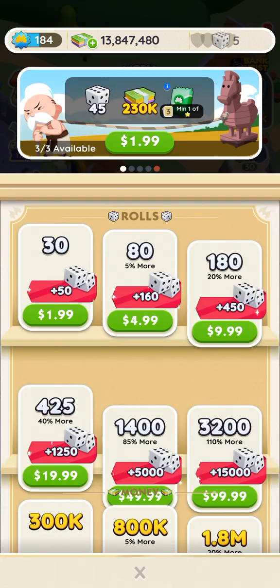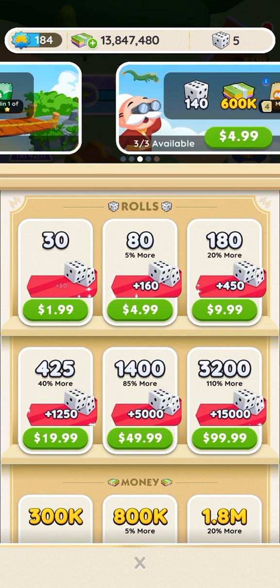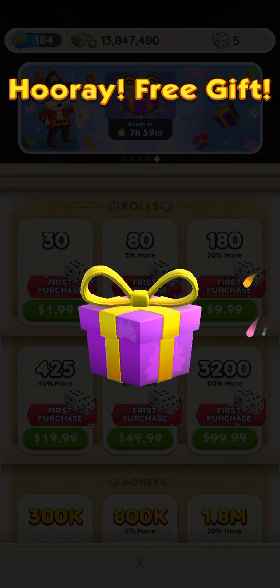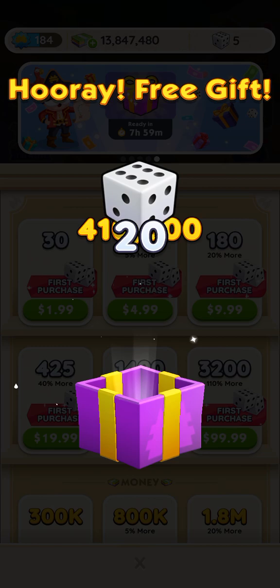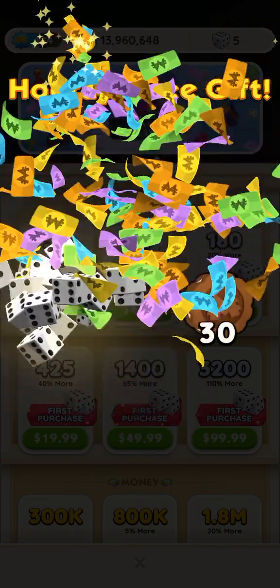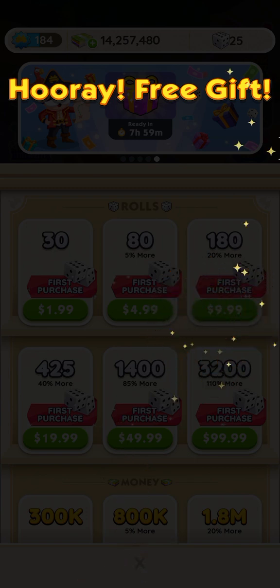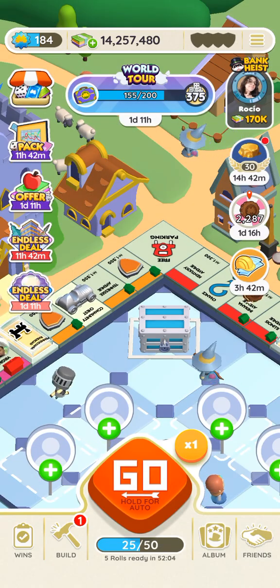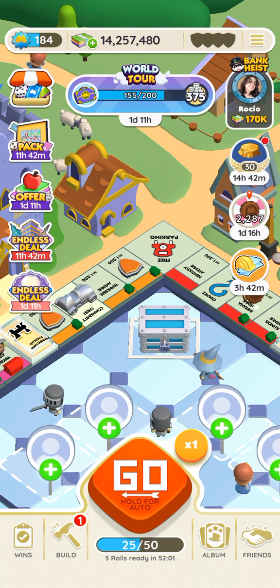Go to the shop, swipe all the way to the right on the top and we got a free gift — money, rolls, and cookies. Very nice, very nice indeed. Apparently we're also out of shields.